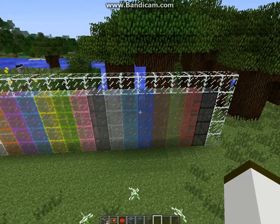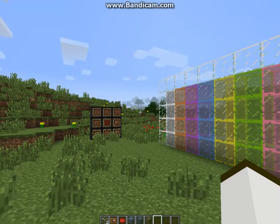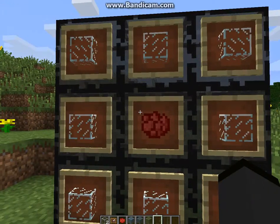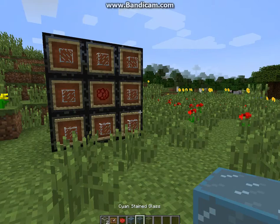So this is all from the April Fool's trick that they did once — they added this to the game. And this is the crafting recipe for it: you put out glass and you put whatever dye you want in the middle. Pretty cool.